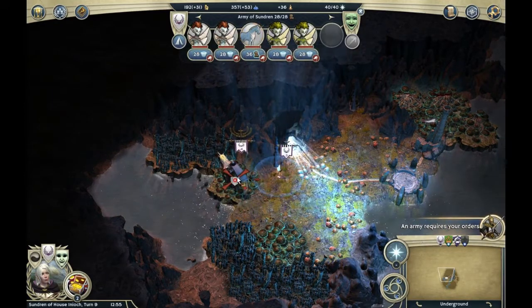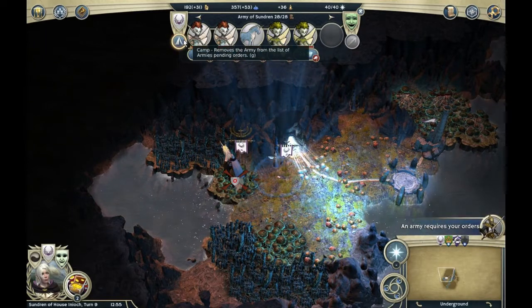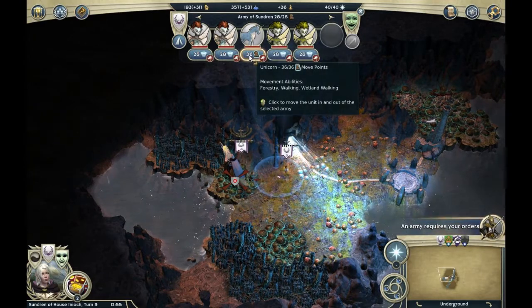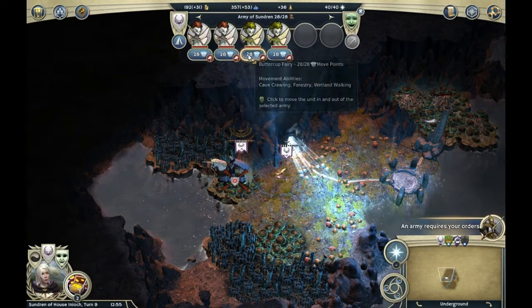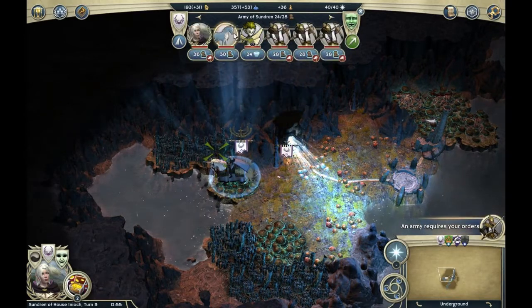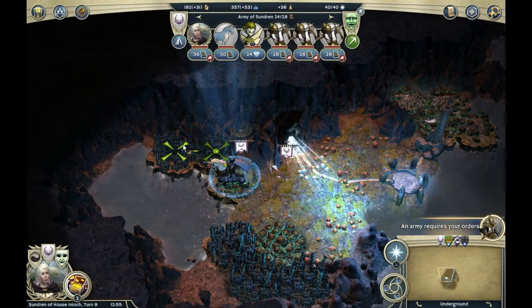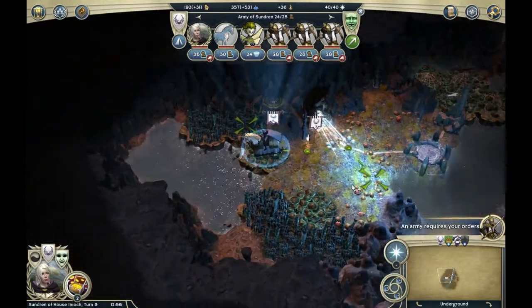How do you select only the unicorns? 'Click to move the unit in and out of the selected.' Okay, go like that, go like that, and go like that — okay, I'm full.